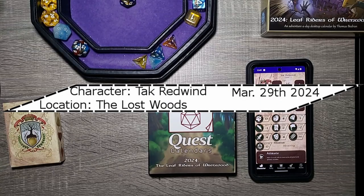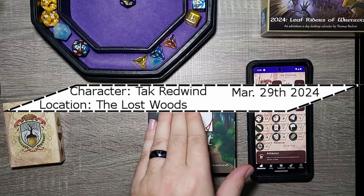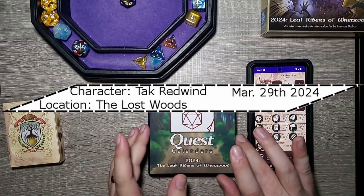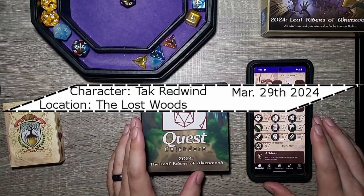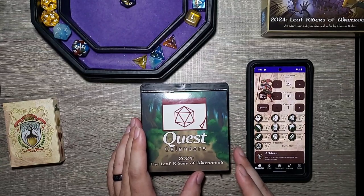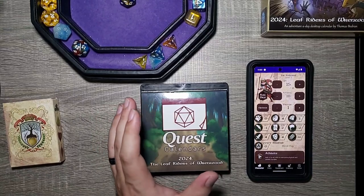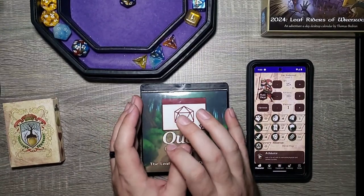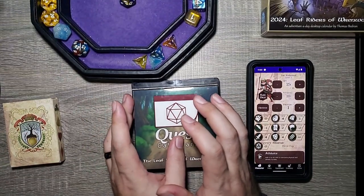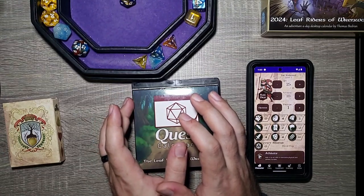Hello everyone and welcome back to our Adventure a Day Quest Calendar from Sundial Games. 2024 is the Leaf Riders of Renwood. If you've been following along — yesterday, after being attacked by a giant scary owl and fending them off, we took the remaining travelers who survived and brought them through the mountain pass instead of the coastline. We safely managed to get them all the way through and we're making our way to a new town called Harken Run.